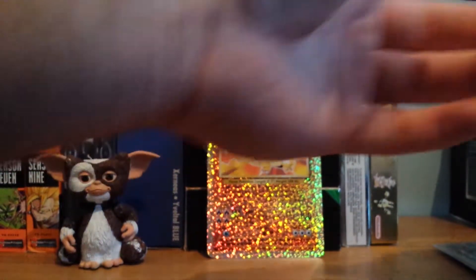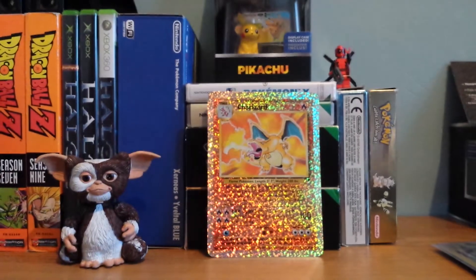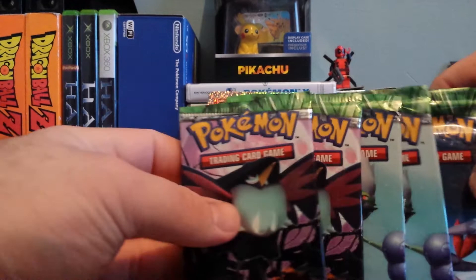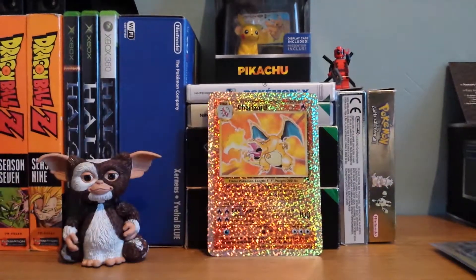Then we have a few boosters — we have a couple of Dragon Vault. Then we have five Secret Wonders, three different designs as you can see there. So those are for trade.